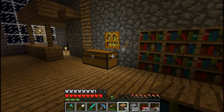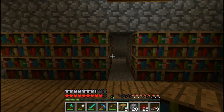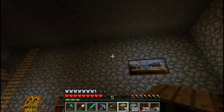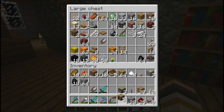Guys, that was a quick little episode. We made a hidden bookshelf piston door, and I'll probably add more bookshelves all along that wall. Until then, this is GrudgeBob signing out — peace!